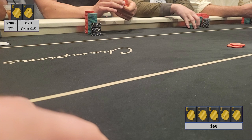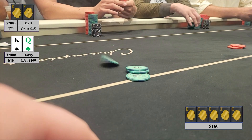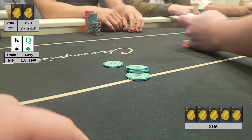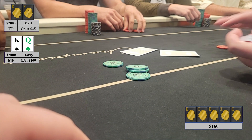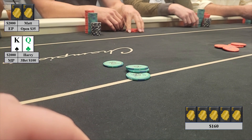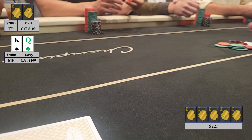The session starts off with an early position open to $35 from Matt. I look down at King-Queen offsuit in middle position and I 3-bet to $200. This is a hand that doesn't play particularly well multi-way. I prefer to get it heads up, and I definitely think Matt is opening a wide enough range that this combo is ahead of the vast majority of his range. He makes the call and we go heads up to the flop with the pot at $225.